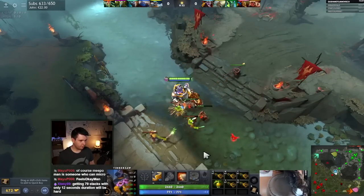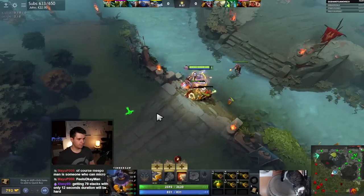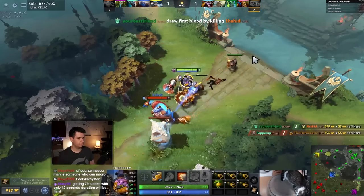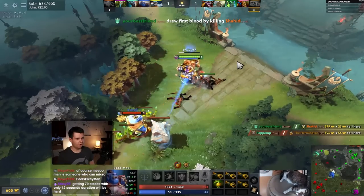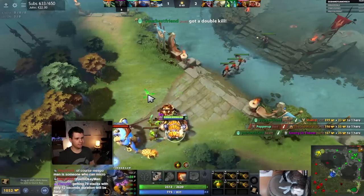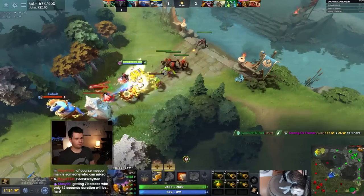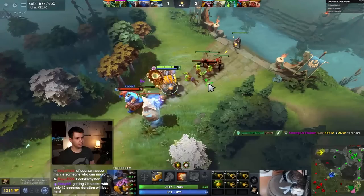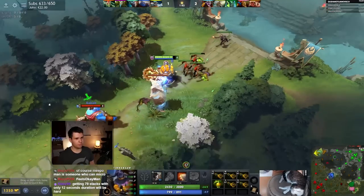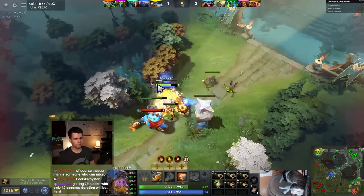There's not that much point to leveling this up early — it's kind of our lowest damage ability. We want Reactive Armor at level 2. No more int for you. I can just sit here now, because I have up to 79 reactive armor stacks, so it's pretty much impossible to kill me. Look at how much armor I've got — I can just sit here at the tower. That's totally fine.